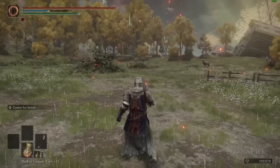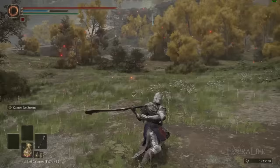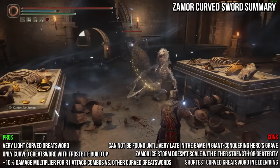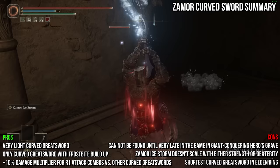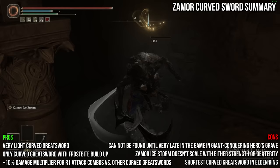Up next, we have the Zamor Curve Sword. It has a unique R1 chain that spins the character between each strike and increases its damage multiplier even more so than other curved greatswords, dealing physical damage. It weighs 9 and requires some points in strength and dexterity. The Zamor Curve Sword has very low attack rating and is the shortest curved greatsword in Elden Ring. However, it is one of the lightest, it's the only one that does frostbite buildup natively, and it does more damage per R1 hit after the first strike than other curved greatswords — maxing out at 1.2x damage on the fourth swing versus 1.1x for others. This also makes it a good candidate for the Twinblade Talisman that boosts the damage of your final R1 chain swing.